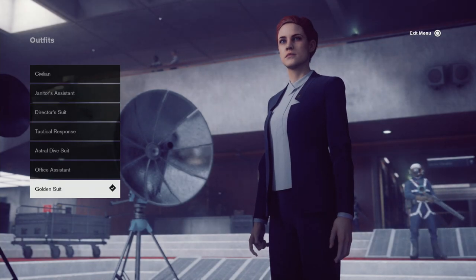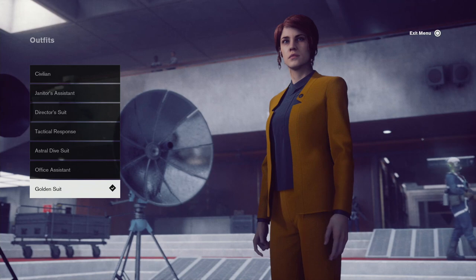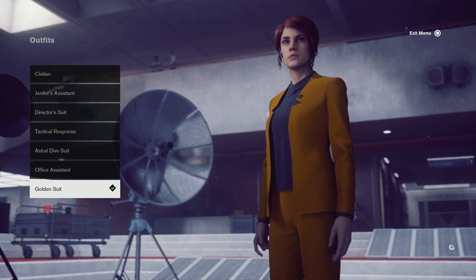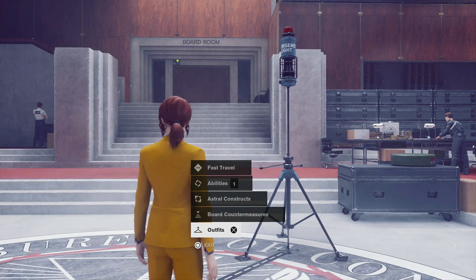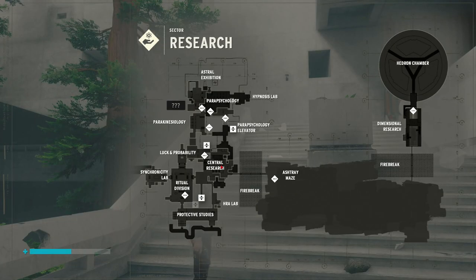Hey guys and welcome back to a brand new video. In today's Control guide we're going to be showing you how to get the golden suit and also solve the puzzle in the luck and probability area. To get to that area we are going to come to the center research area, which you can get to by coming down the main elevator.